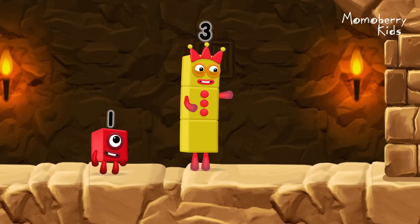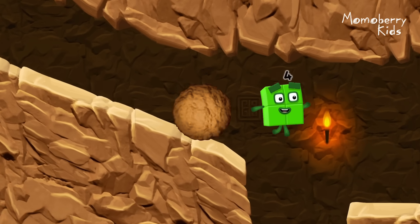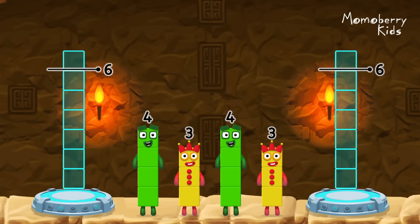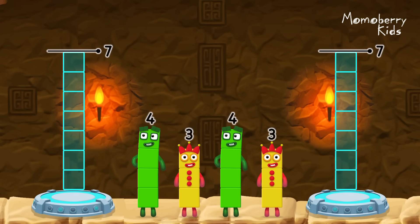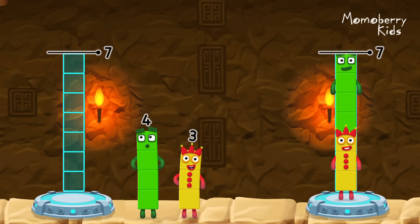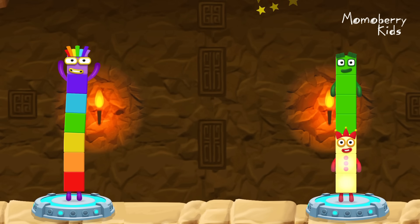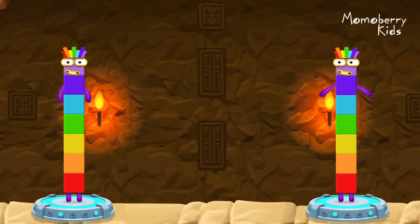I think three might need one's help to get past that wall. Oh yeah. Two, two, two, two, two, two. Three, four, four, three. You solved it! Four plus two, three equals seven. Three plus four equals seven! Seven equals seven!